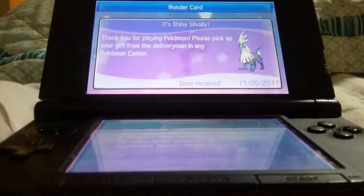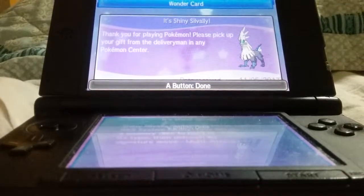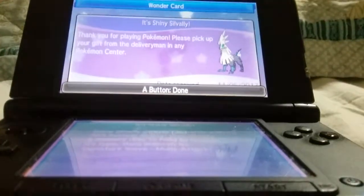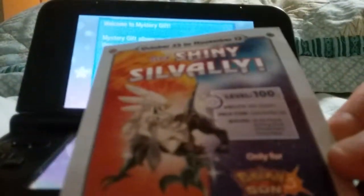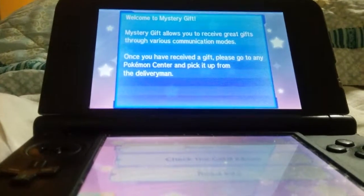There's a note card here. It says: it's a Shiny Silvally. Thank you for playing Pokemon. Please pick up your gift from the Deliveryman in any Pokemon Center. The description of the Pokemon is down here — that's how you get the Shiny Pokemon with this Wonder Card. I'm going to cut to the part where we go ahead and get the Pokemon.